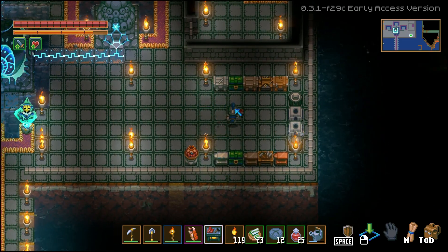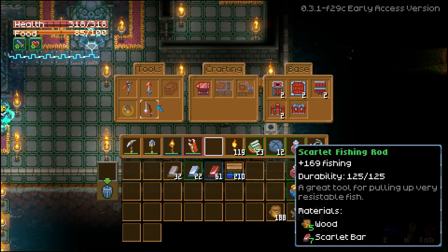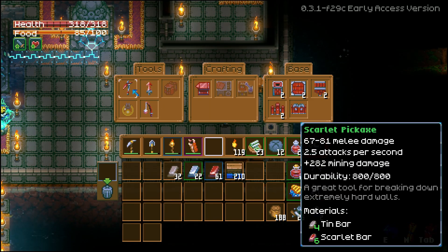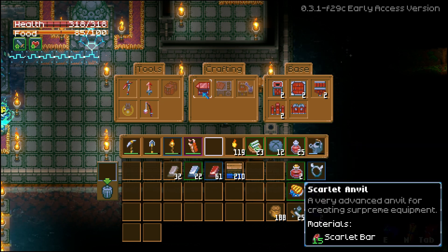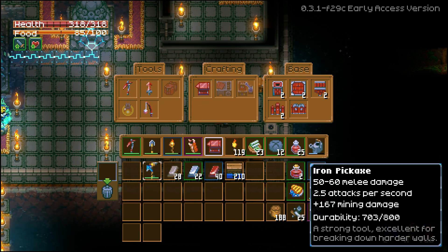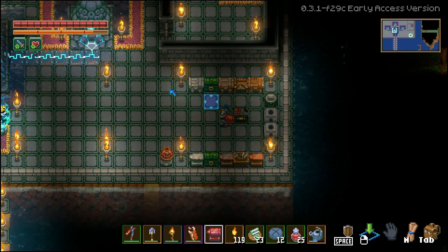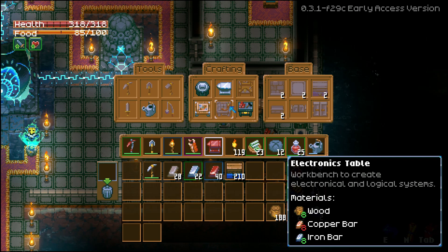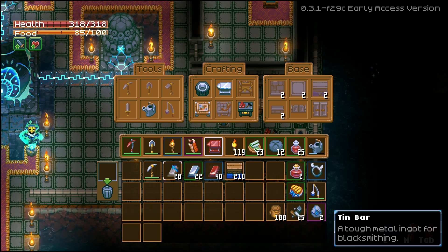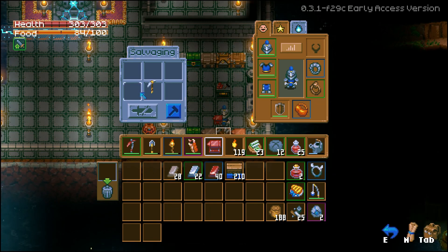I'll just make it right here for now. So we can make a scarlet pickaxe, scarlet sword. We need to make the anvil for sure and the pickaxe for sure as well. The backpack needs fiber. Let me salvage this guy — I don't need you anymore.